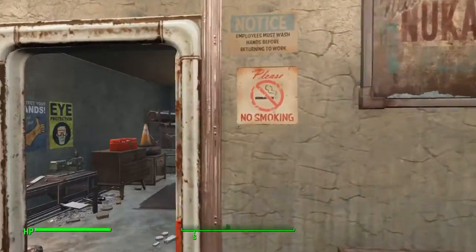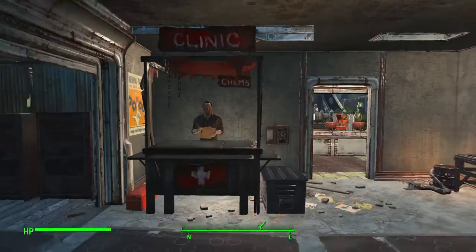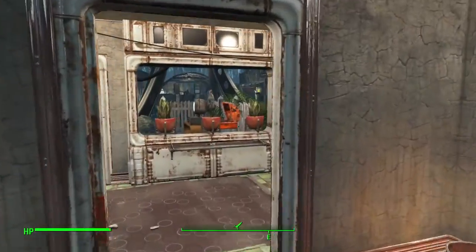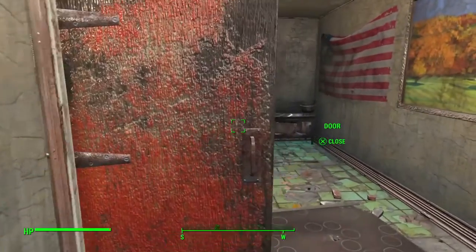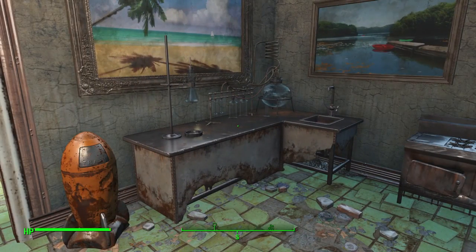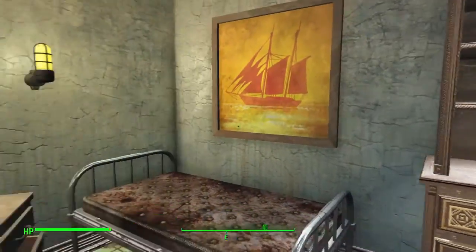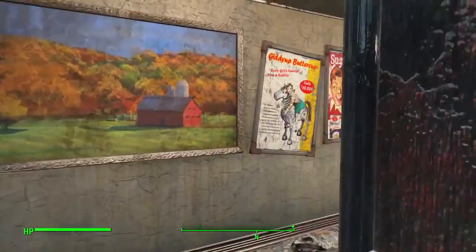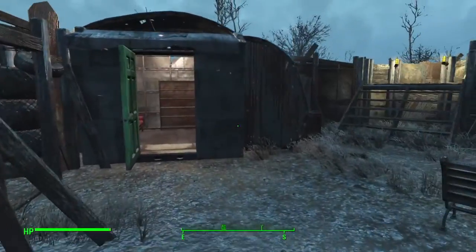Heading in here we've got the bathroom and a little workbench area, workshop with clinic. In here we've got another cooking station and a chemistry station. In here we've got two beds — not too much in there.